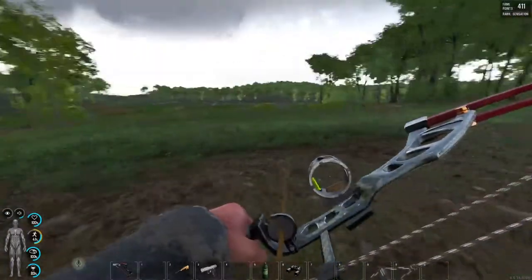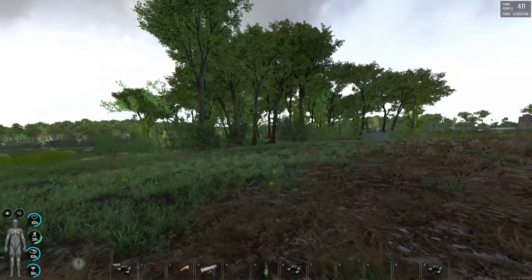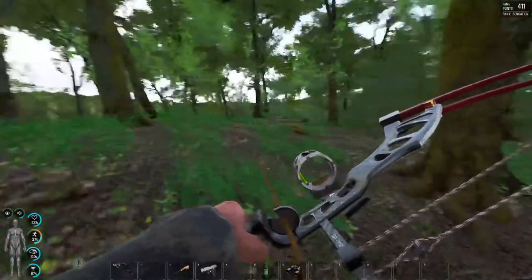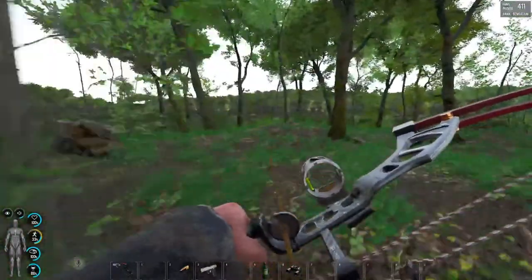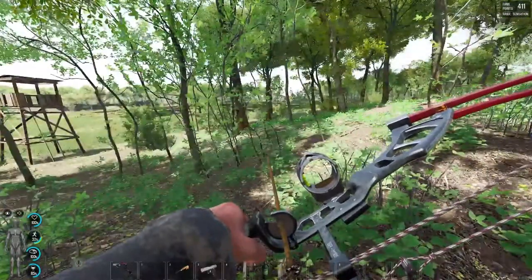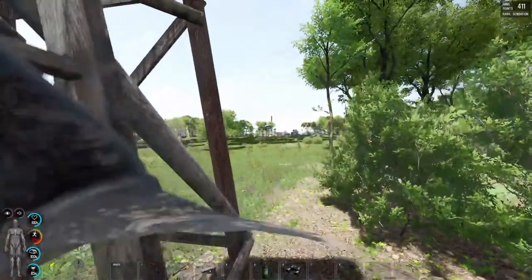This is a lot closer than I thought. What's that — a hunting hut? It is a hunting stand. Let's go and have a look. Was this a populated island before? Was all this stuff being built for some purpose? I really don't know. This is definitely a hunting hut — oh, this will give me a good viewpoint into that tower.